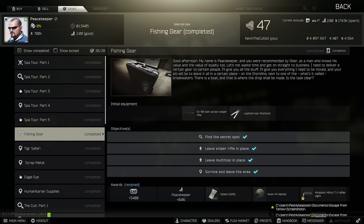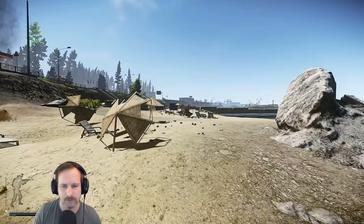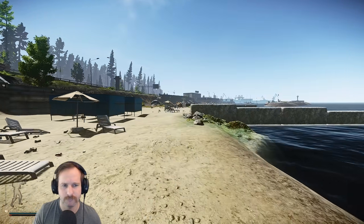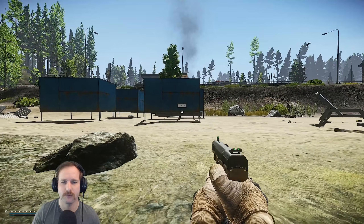For the Fishing Gear task you are required to go into Shoreline. It will give you an SV-98 rifle and you need to get a multi-tool, then go to the gas station down by the Shoreline coast area, and you'll find a little boat down there. Go next to that boat and place down these two items, then survive and extract the raid and you'll complete this quest.